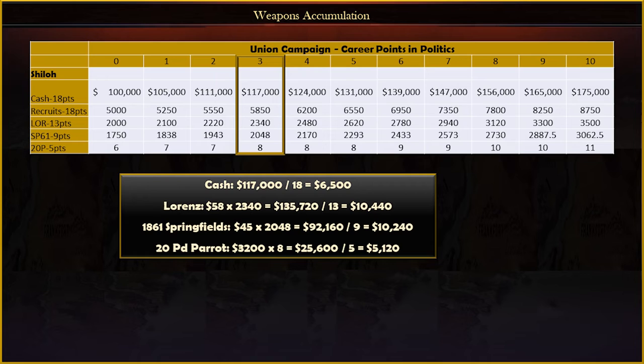However, I only have two Parrots in my shop to buy, so if I don't take them with reputation points, I just don't get any for a while. So the scarcity of a weapon in your shop may cause you to go against the per rep point value — that is just a judgment call you have to make when building your own army. Over time, as you get more and more points in economy, the value of cash will eventually surpass the weapons. If I had 10 in economy and applied the exact same formula, the cash would have more value than anything else, and the nice thing about cash is you can buy whatever you want.